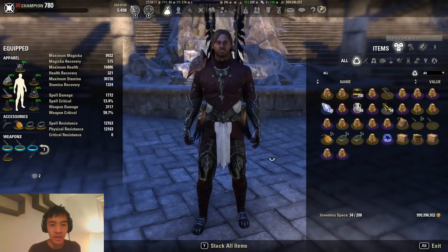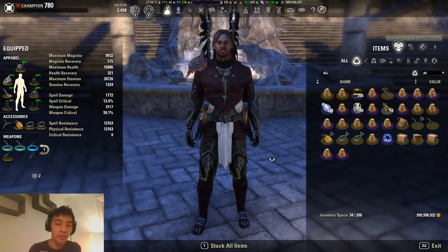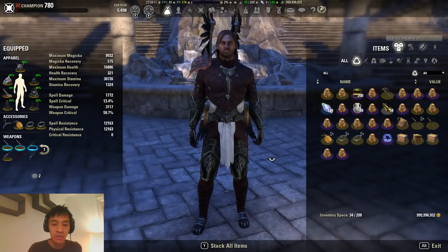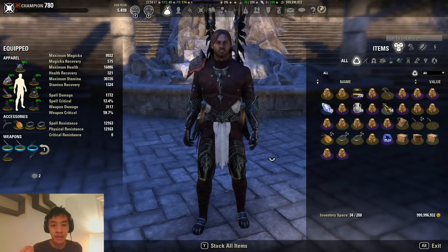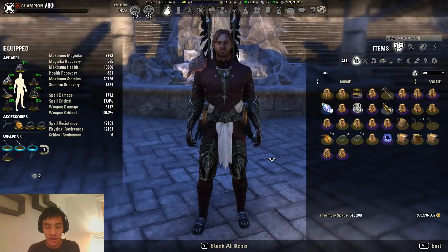Stamina Wardens still parse higher than their Magical counterparts. If you're looking for Stam Nightblade levels of DPS, you're going to have to play a Stam Nightblade, unfortunately. Stamina Wardens are still fairly fun and the rotation is fairly static. But if you are unable to use that bear, your DPS drops by a considerable margin — anywhere from 2k to 3k DPS. Being able to run the bear is critical to a Warden DPS, whether that's Stamina or Magical.